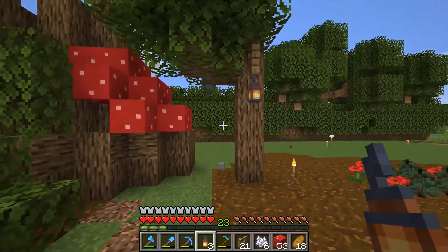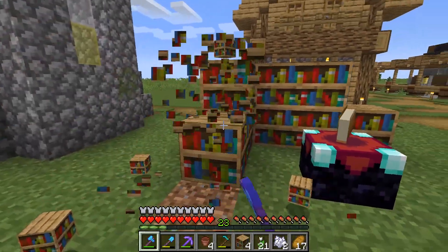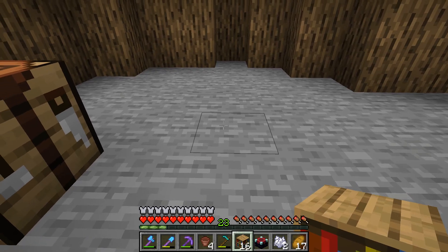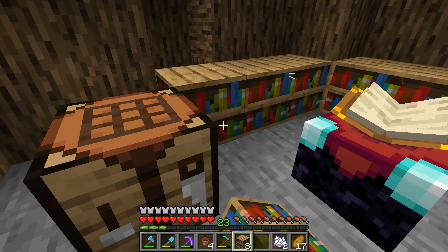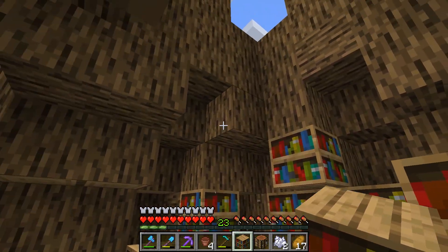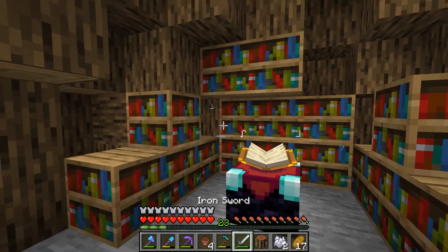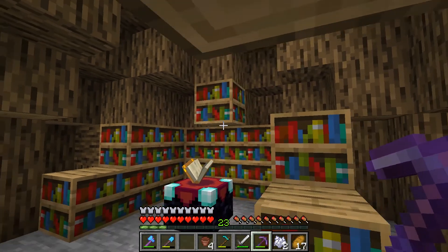It's time to move the enchanting table — kind of sad to see it go, but it'll go somewhere much nicer. Look at this place — the pond, the stump, everything is coming together. I placed the enchanting table in the middle and arranged the bookshelves around it to make sure we get level 30 enchantments. After some repositioning — level 30! We got it. Mission completed.